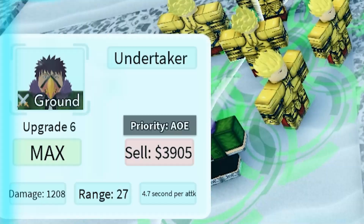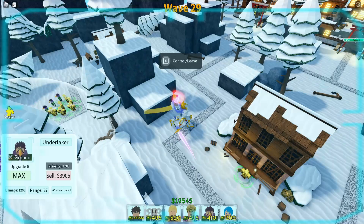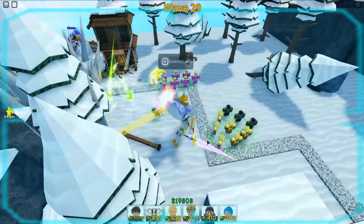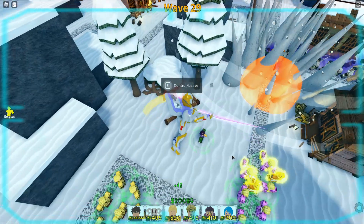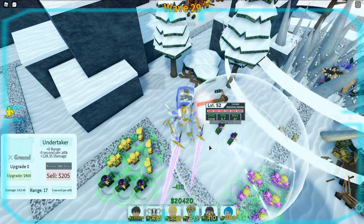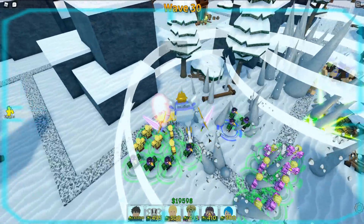Let me just check — his damage on level 52 is 1208, SPA is 4.7. What about for Ichigo? Oh yeah, our Ichigo here is level 80 — we cannot really compare them. But it seems that our Overhaul has a bigger range. Most likely his damage would be lower compared to Ichigo, but I'm kind of surprised that he is actually this good. Wave number 30 and we now have placed all of our Overhaul.